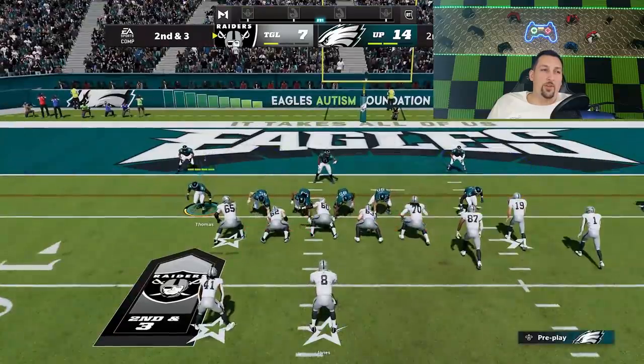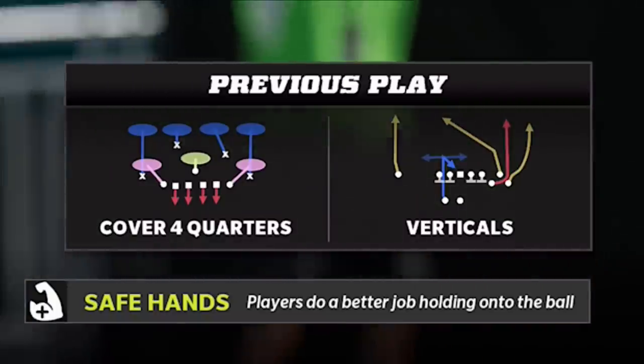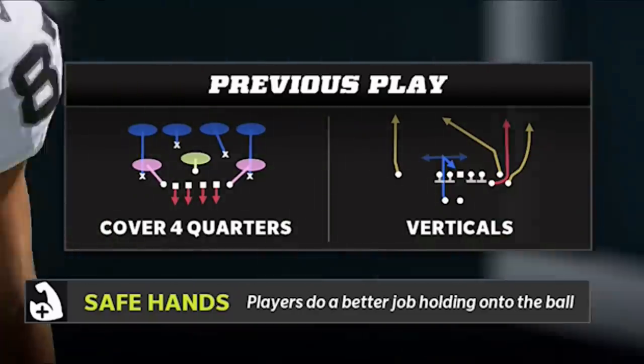I'm going to go cover four quarters — this is a good run defense too. Oh my goodness, that just glitched out. DAMMIT! Why were they double covering the outside receiver? Both of those defenders were just standing around when that guy was right at the seam. Apparently that verticals play is really glitchy because that's the only play he's scored with right now.